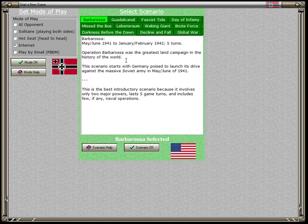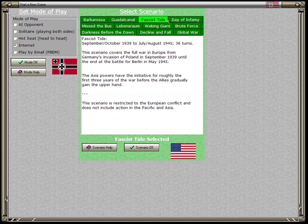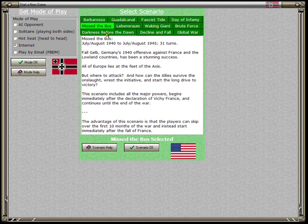Barbarossa is the default scenario, and it is strongly recommended that you start by playing Barbarossa. Guadalcanal is another one that is only five turns long and focuses on naval combat. Fascist Tide is a half-map scenario. Day of Infamy is also a half-map scenario.